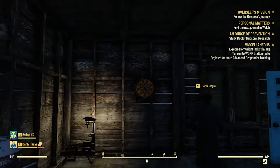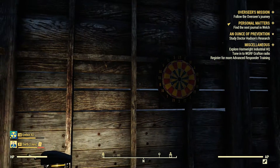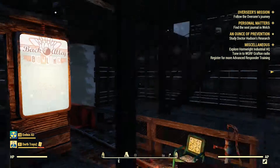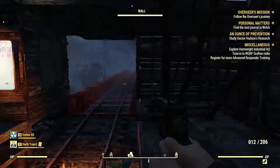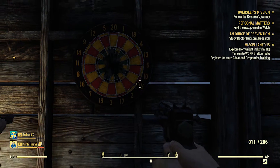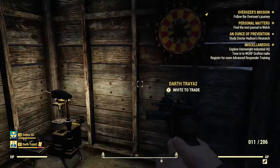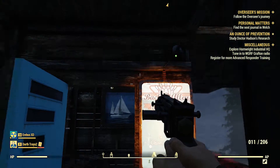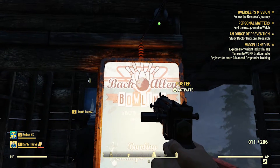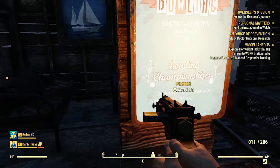I got my dartboard, because every man cave — or man fort in this instance — needs a dartboard. I got a bullseye. And since Trey likes bowling so much, I made sure to put a light-up bowling alley championship thing outside his room that I made for him.